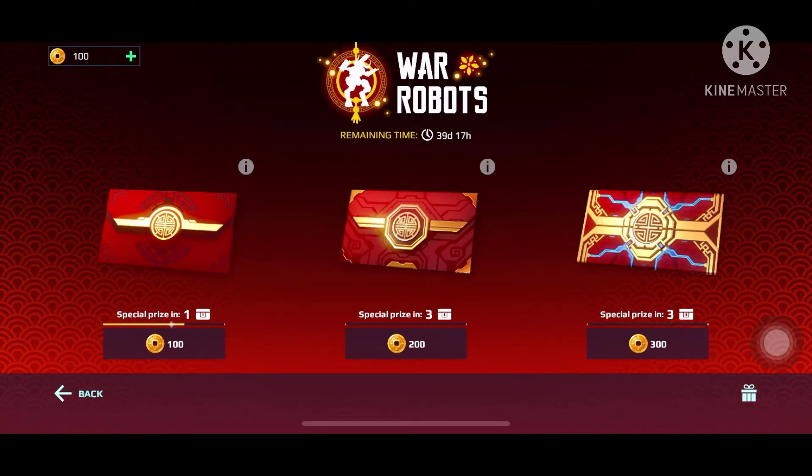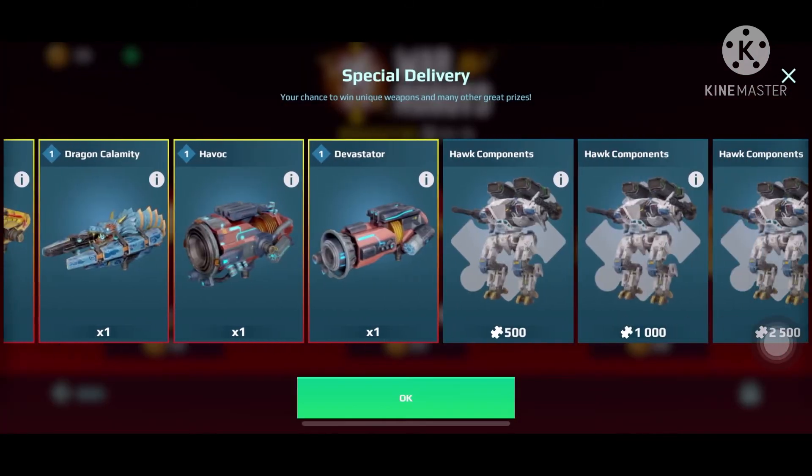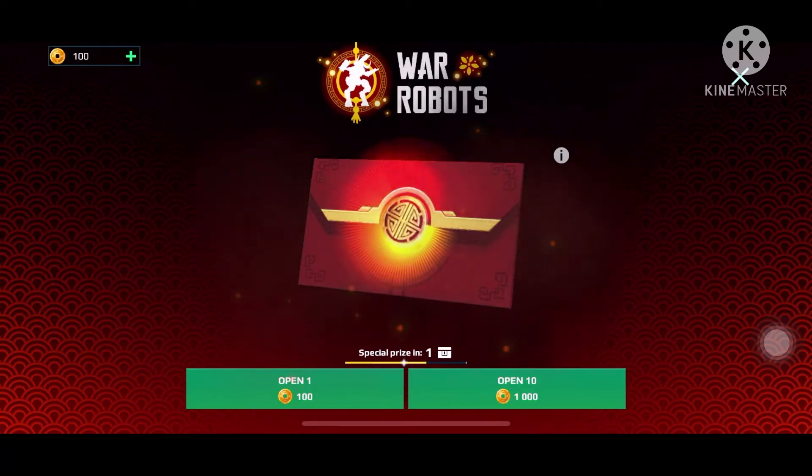Hey guys, welcome back to my channel. In this video we are going to open my second opening of the first hundred chests — well, the envelope. After one more opening we will arrive at the special prize, and hopefully I'll win a good weapon like the Tiger Scatter or Dragon Blaze. Those are good weapons. I'm also aiming for some gold in the normal prizes, so let's get into the opening.